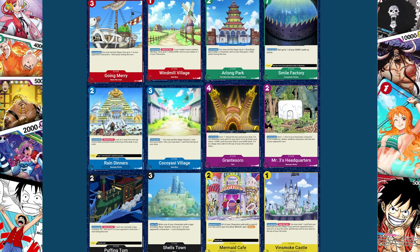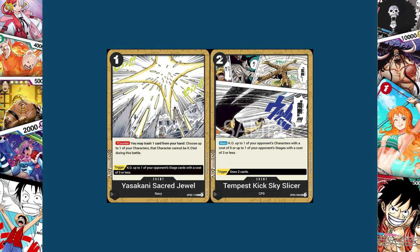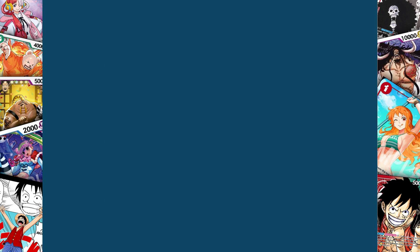So with that, these are the 12 stage cards I would have made for the One Piece card game as a designer — or at least a first draft. I'd love to hear what you have to say in the comments, because I'd love to do a video like this again. I have ideas for event cards that interact with stages, because I think one of the main reasons Bandai hasn't made many stage cards is that players don't have a lot of ways to get rid of them. Aside from Skyslicer and Sacred Jewel, there are no ways to remove stage cards in the current game — meaning if a stage card is too powerful, like the Moby Dick, there's no way to stop it once it's on the board. Let me know in the comments if you'd like to see another video like this.